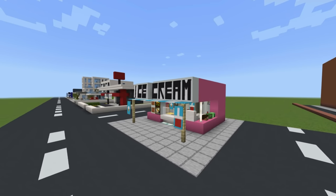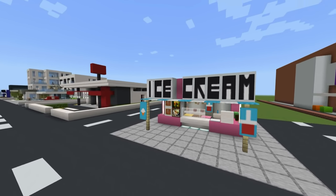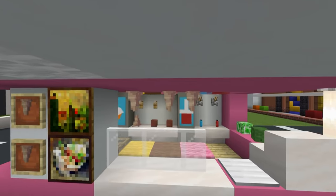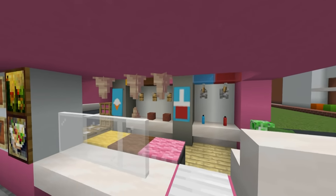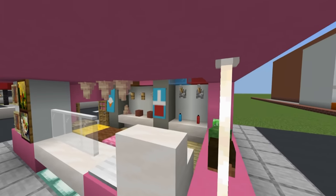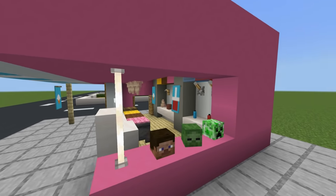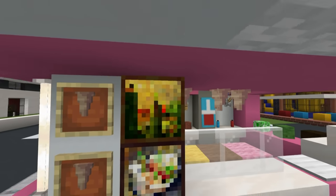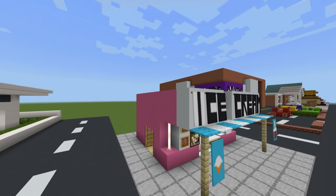This is kind of my little take on a seaside ice cream stand. It's an ice cream stand - they also do slushies, you can see that at the back from the banner - and it's one of those all-rounders. They also sell teddies. Ice cream, slushies, seaside - what more could you possibly want?